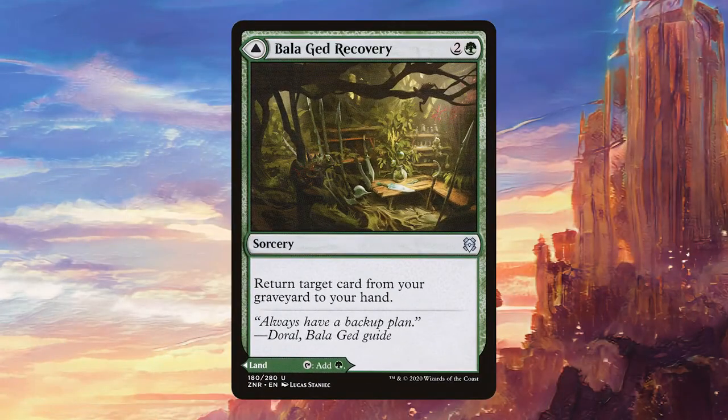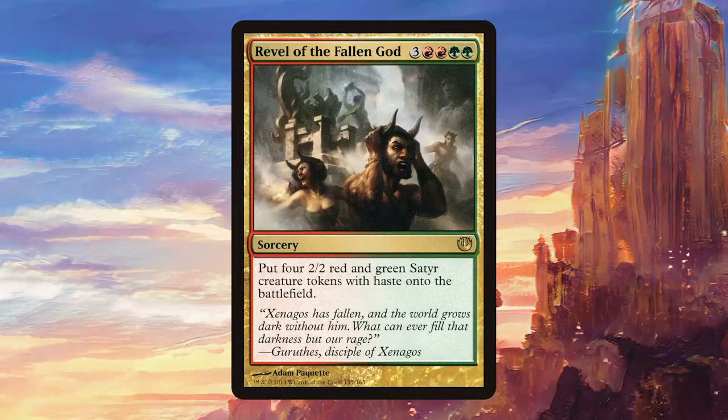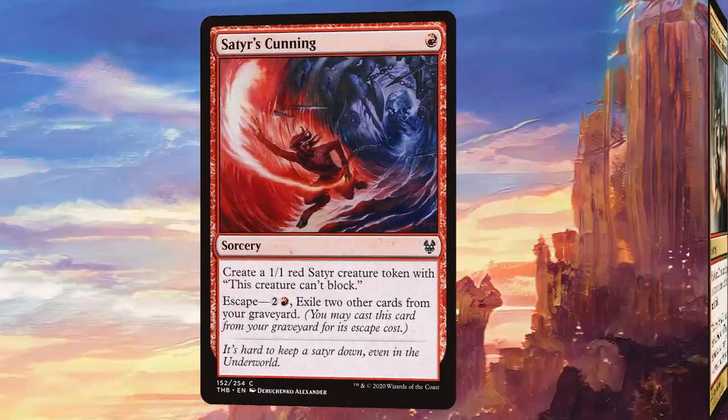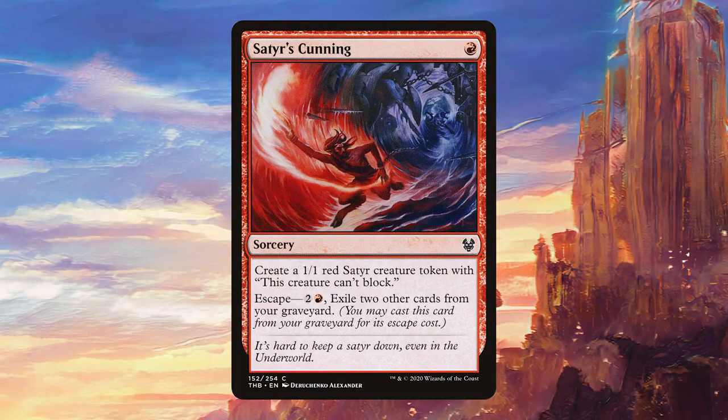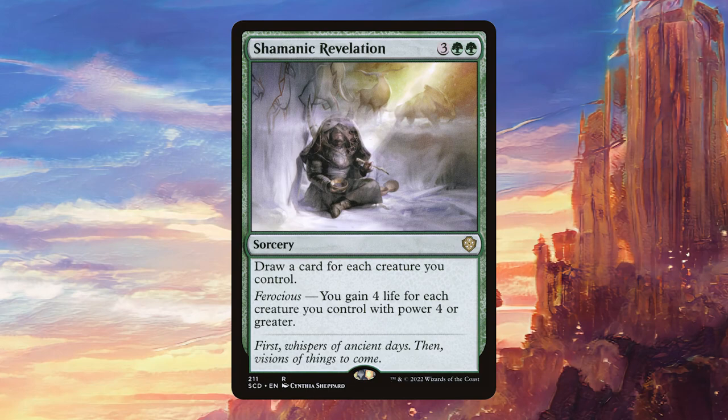For sorceries we have Bala Ged Recovery, which is great for a little recursion. Revel of the Fallen God is usually a pretty bad card but when you're making four 3/3s with haste that can be buffed by a bunch of other effects it suddenly becomes quite good. Status // Cunning is pretty decent the first time but really shines as late-game recursion since we should be filling up our graveyard quite a bit with Galia. Shamanic Revelation should draw us quite a few cards and we'll probably gain a decent amount of life off it too.